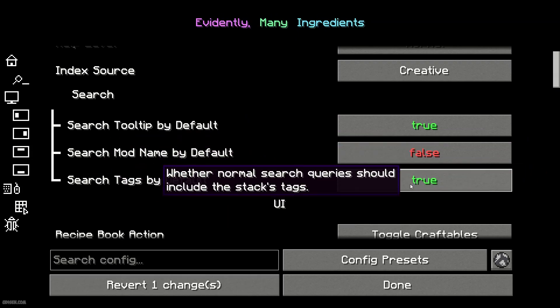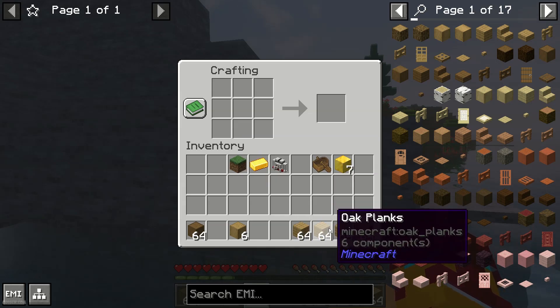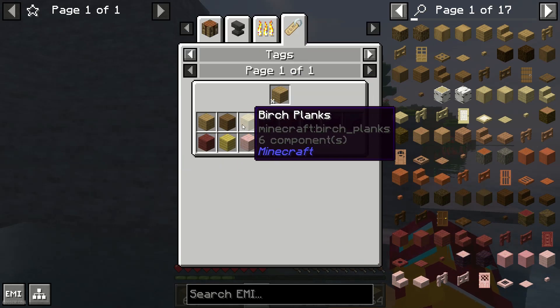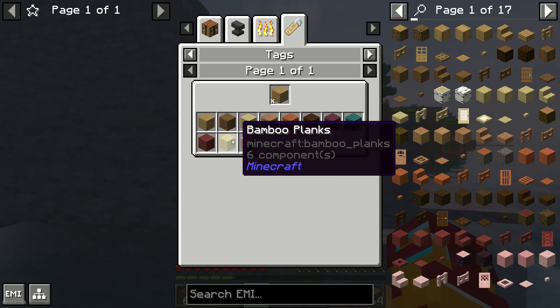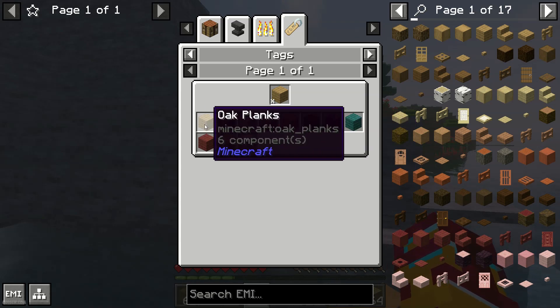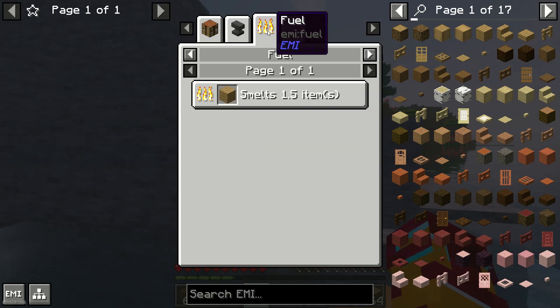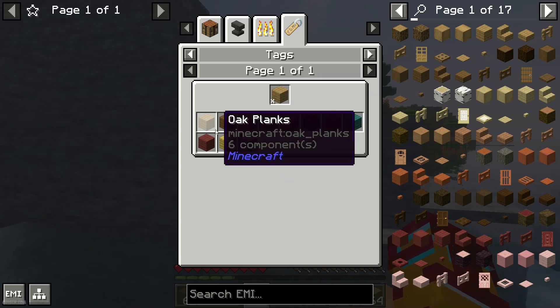By default it is off — press true, then press done. After that you see this information. Now, how does the tag system work? For example, I want to see how we can use planks. Press the U button on the planks, go into Tags, and you see that you can swap your oak plank with something from this list — Birch, Jungle, Acacia — they are totally the same material. Now we know that if we want to craft a boat, we can use not only oak planks but also anything from this list. Easy to understand. It is extremely cool — it is a tag for all these items.